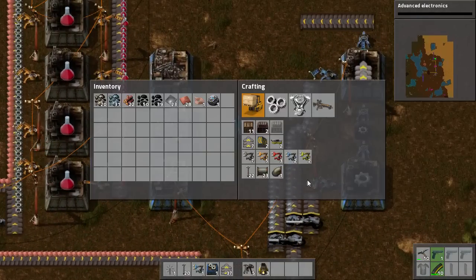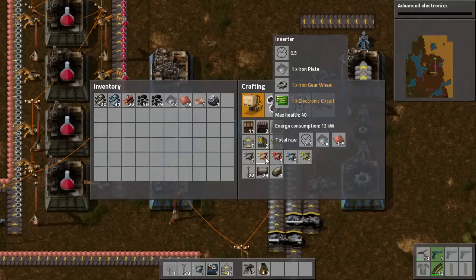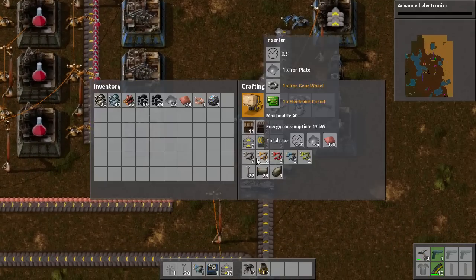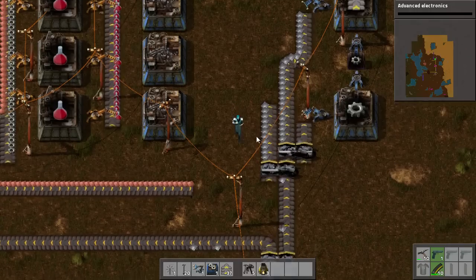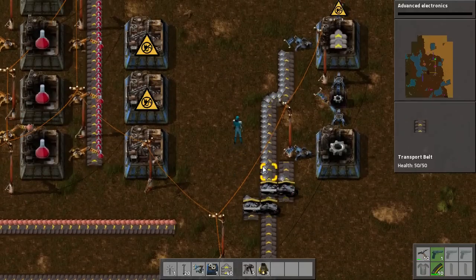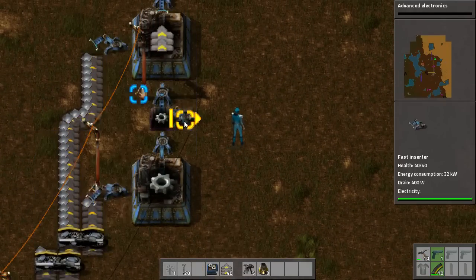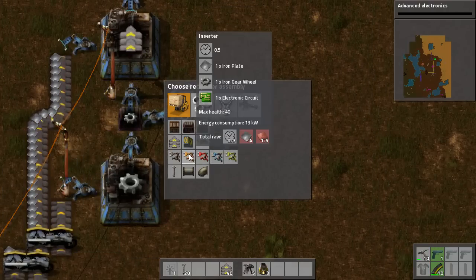Now, to create our Inserters we are going to need a couple of things: Gear Wheels, Electronic Circuits, and also Iron Plate. So I am going to change my layout a little bit, because I have got my Gear Wheels being built over here already. What I will do is grab them straight out of there and put them into my factory that is going to build my Inserters.